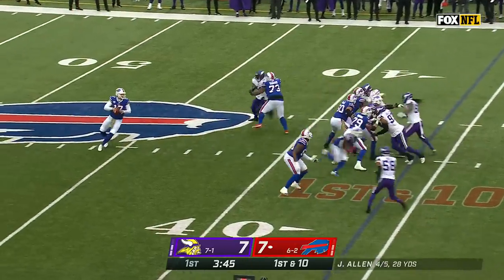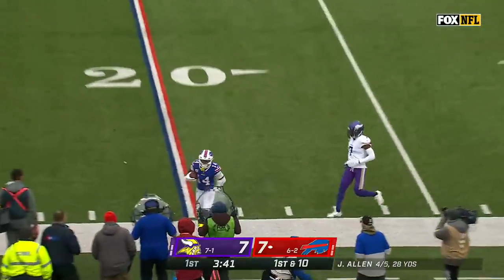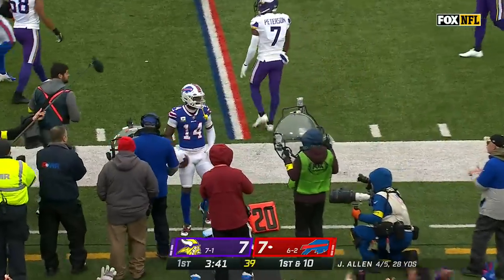First down and ten. A deep drop, lets those routes develop, on the move to the sideline — he's got Diggs. First down, goes to the 20.